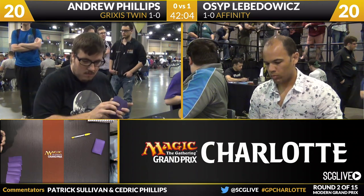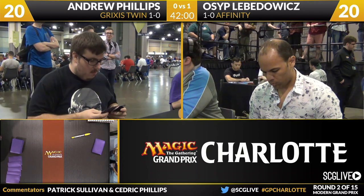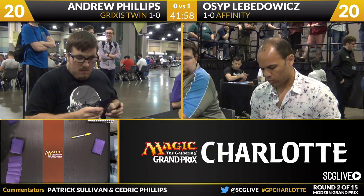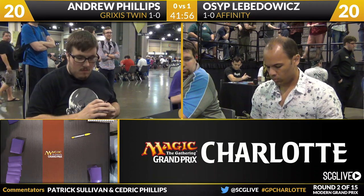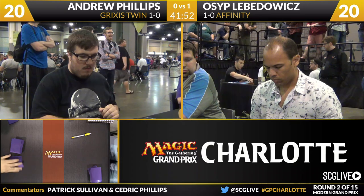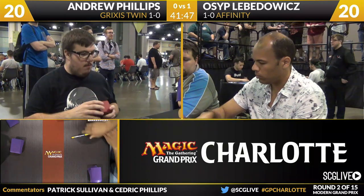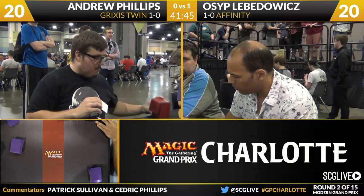The additional copy of Etched Champion can also come in here — Andrew had quite a bit of trouble working around that card. That is a lot of cards to sideboard in, and Affinity is the type of deck where you need to keep a critical mass of artifacts in for your powerful cards like Arcbound Ravager and Cranial Plating to function. So he may not want to bring in all those cards, but there are legitimate arguments for the ones mentioned.